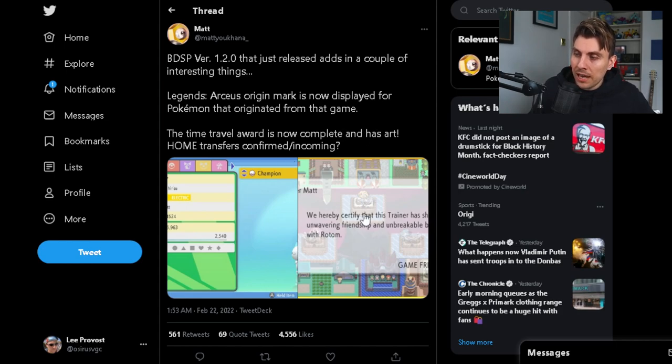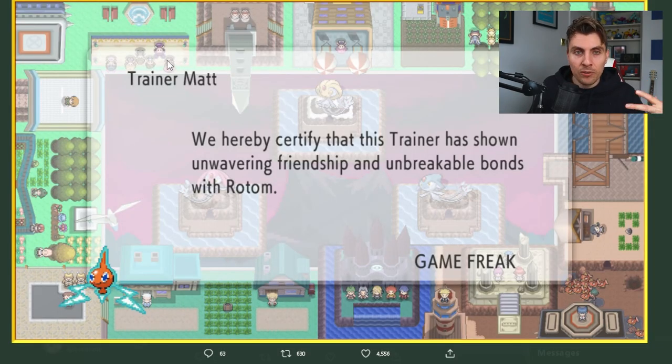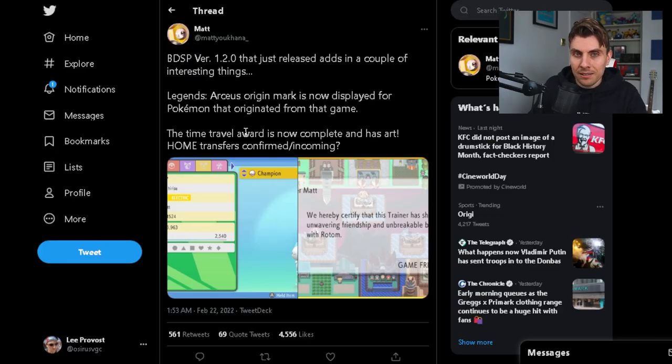This indicates there is going to be compatibility between Brilliant Diamond Shining Pearl, Pokémon Legends Arceus, and Pokémon Home coming very soon. The time travel award is now complete and has artwork — it was in the game already but didn't have any artwork, and it's been fully fleshed out in this update. This is another indicator of some sort of compatibility between Brilliant Diamond Shining Pearl and Pokémon Legends Arceus, so it looks good on the horizon for a Pokémon Home update very soon.